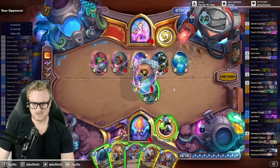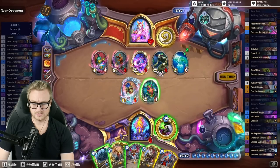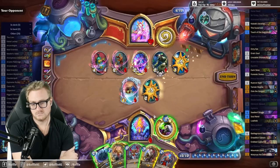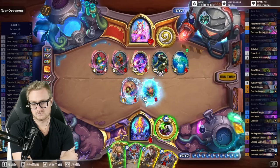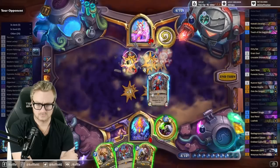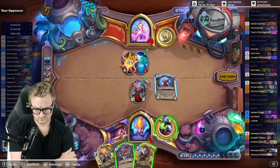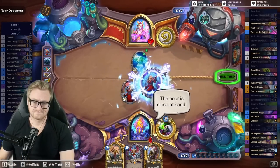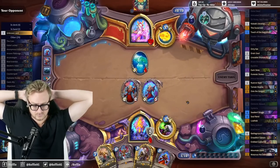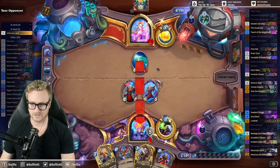Apparently don't have a 3. Why don't you use secret helper? I mean, I do — it's been up the entire game, hasn't it?